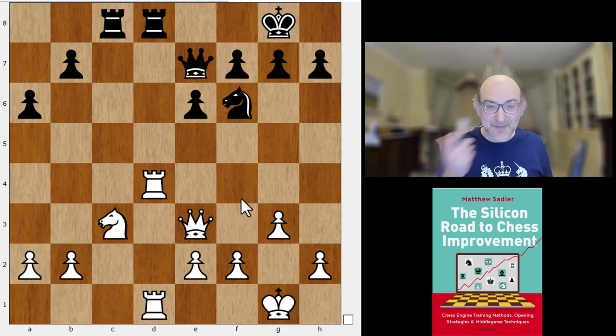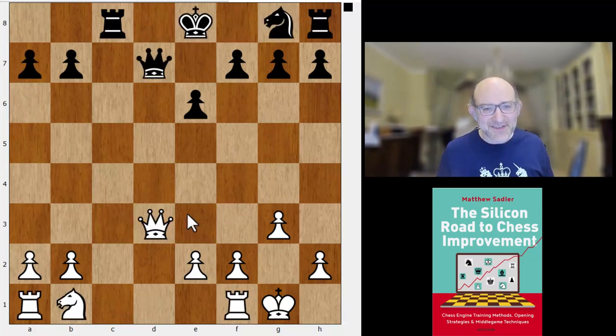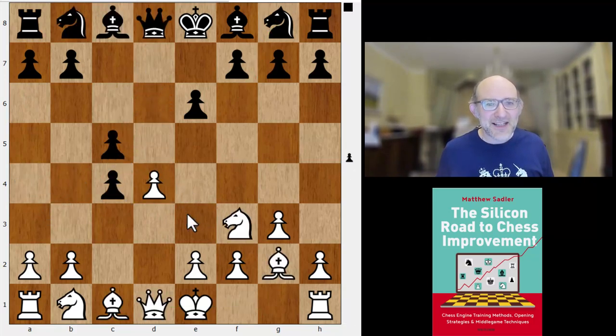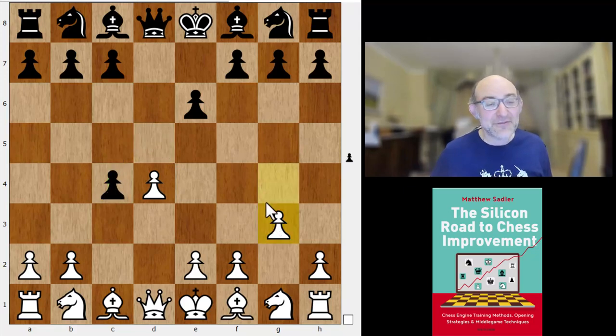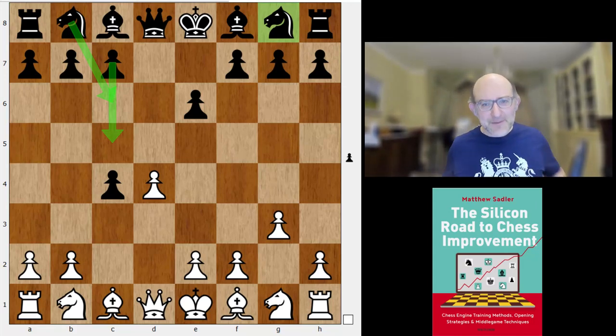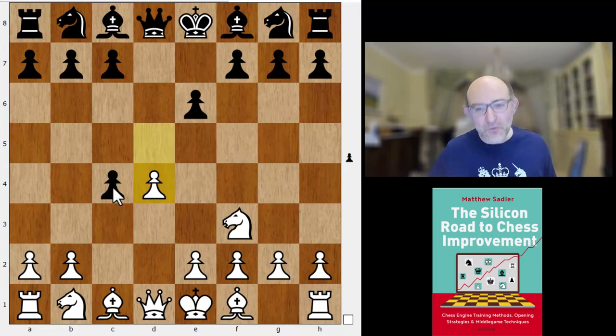This has been played in correspondence games and engine games — the engines say it's totally equal: takes takes a6 Nf6 Rd1 Qe7 Rd4 castles Rd8. We're following a correspondence game; all ended in easy draws for black. So Zhong Yi Tan's cunning move order — Nf3 dxc4 — avoids the Catalan, and dxc4 followed by a quick c5 Nc6, without committing the g8 knight, is good enough. Basically, Zhong Yi Tan has managed to take the Catalan out of the equation.